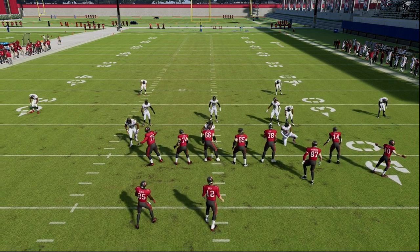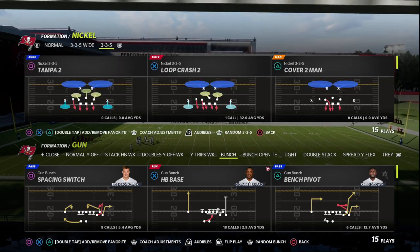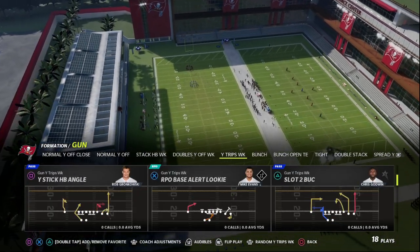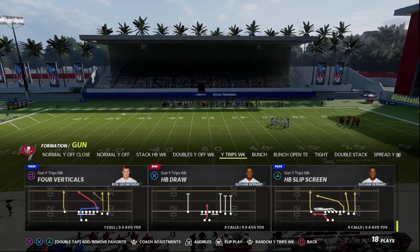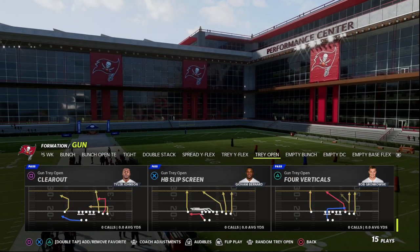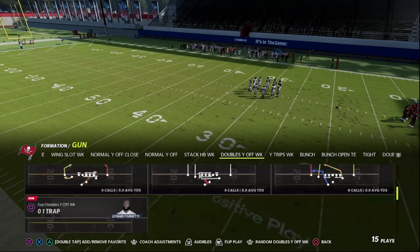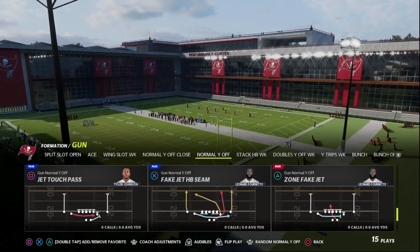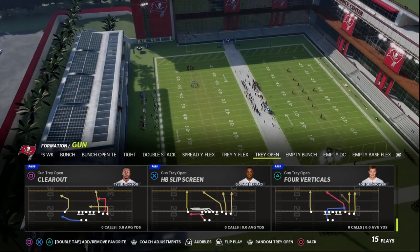Like I said, I want to show you how to do this out of multiple formations because it's not just a bunch concept — it's really a four verticals concept. I'll also set some zone drops so you can see how deep these crossers get over the top of zones. For example, gun wide trips weak has a four verticals play with the tight end on the crosser. You're just looking for any four verticals that has the number three receiver on a really deep crosser — Fake Jet HBC could be an example. This concept is really good out of trips tight end as well.